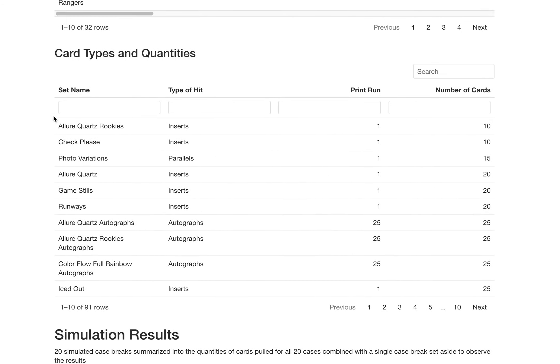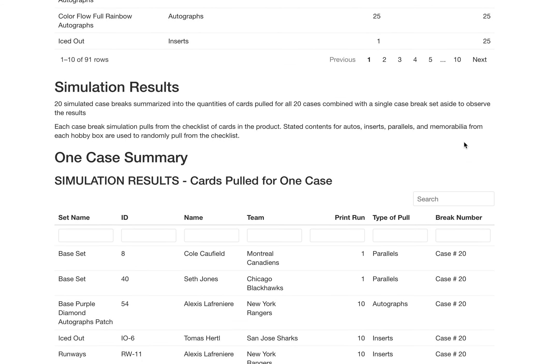Card types and quantities — this is just to show you, is there anything that's actually rare? The Allure Quartz Rookies are an insert set — probably ten cards — and there's at least a one-of-one for all ten of them. There are probably other parallels to that too. These are the rarest cards in the set. If you hit an Allure Quartz Rookie out of one, just know that it's probably one of the rarest cards. Check Please out of one is the other. Quartz Rookies and Check Please — those are the lowest one-of-ones you can get. There are only ten of them each.